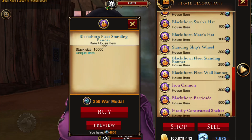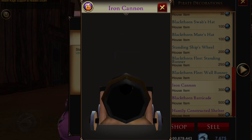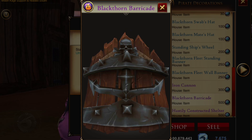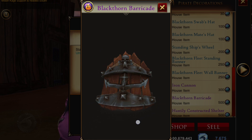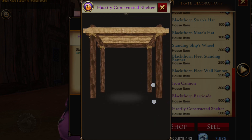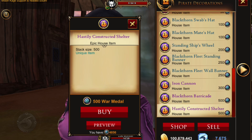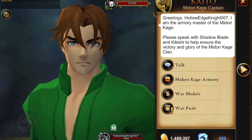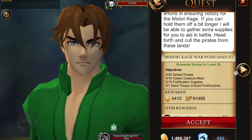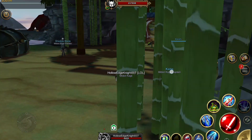There's a standing banner flag — I absolutely love these flag designs, whoever made them did a wicked job. We have the fleet wall banner, an iron cannon — simple, not as nice as the collection one. Then there's the Blackthorn Barricade — interestingly only one barricade here for pirates. There's also a hastily constructed shelter. Hopping over to the ninja side, Kato has the same War Push quest as Marty but for ninjas, and the ninja storyline is different from the pirate storyline.